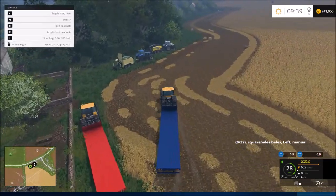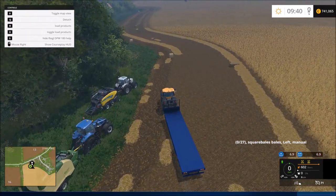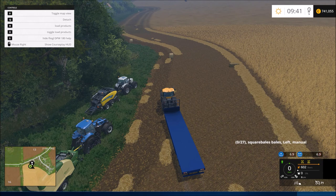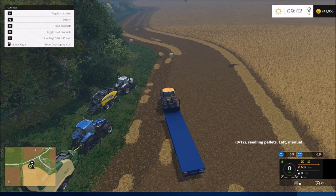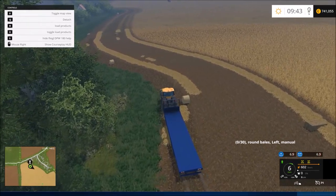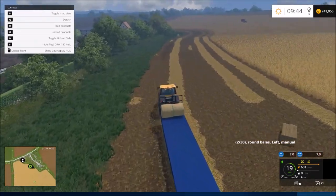We're in the field and I'm going to turn on my F1 help. You hit number five to turn on the diff lock. You can toggle what you want to load — we've got round bales, square bales, old pallets, seeding pallets, board pallets. We want round bales. You do have to load it manually — drive up alongside and hit B. I'm going to check: does it work on both sides, and how far away does it work from?